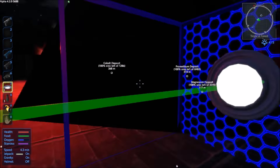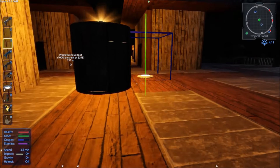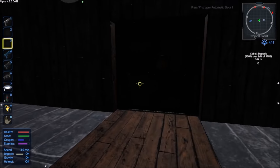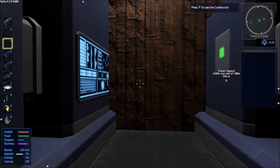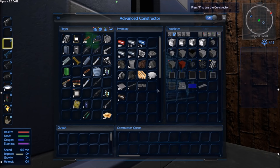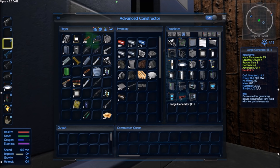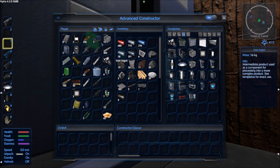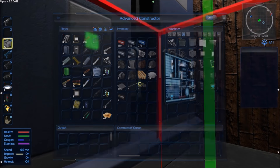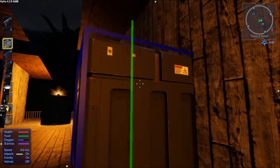What do you want? You want prometheum? Let's start by getting prometheum so we have enough fuel for everything. I need prometheum to get flux coils to make a large generator. I'm going to go up and get prometheum - I've got oxygen and everything. I'll go to the asteroid and get some.